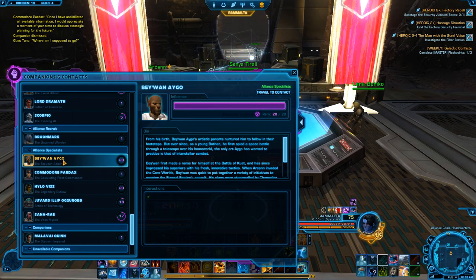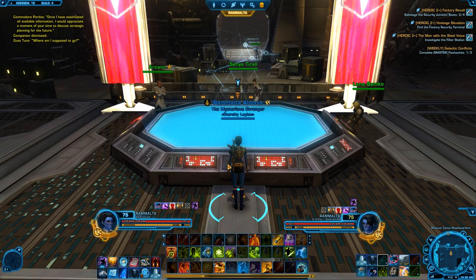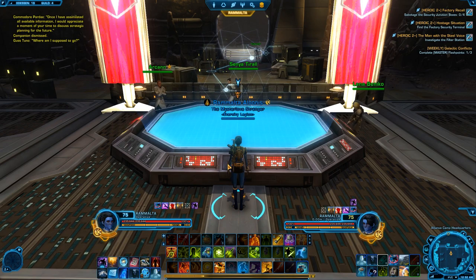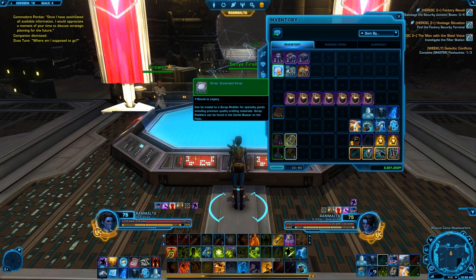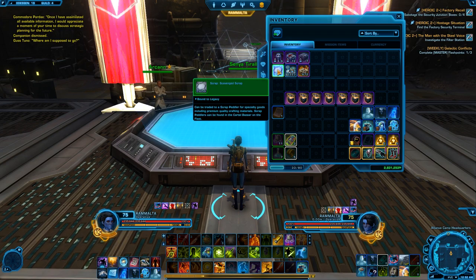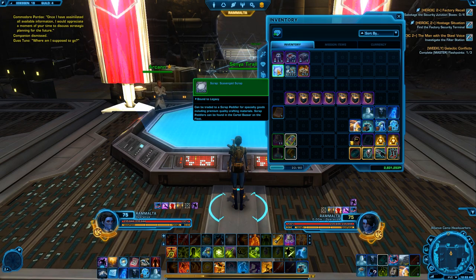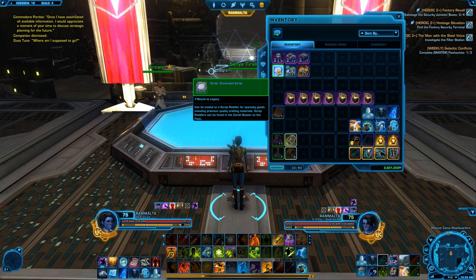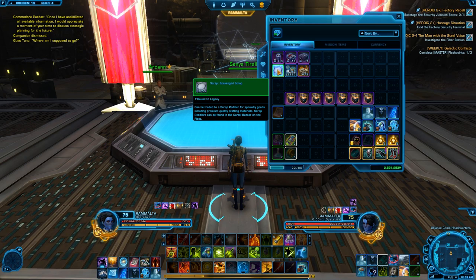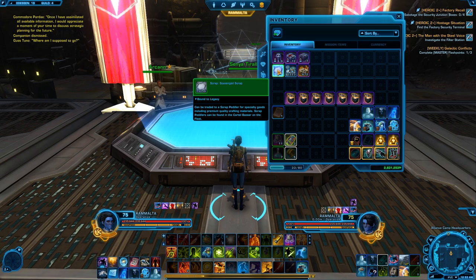After you have done this, you can reverse engineer the armour that you have collected throughout the daily heroics into 3 items. I'm talking about the premium jara scrap — you want to swap these for crafting materials to make your armorings, mods, enhancements, and assembly components. The most important one is the assembly components, and this is the most important jara junk you're going to want. It saves you from scavenging them and costing you credits.